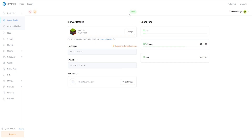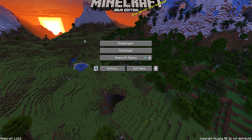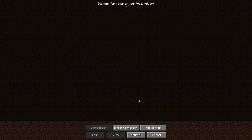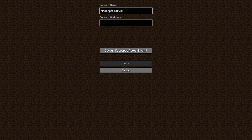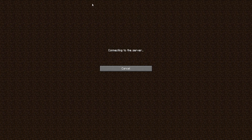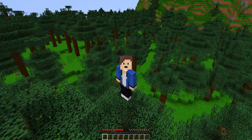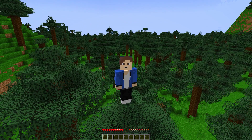My server is now online and everything is running. I'm going to copy this IP, then jump into Minecraft. In Minecraft, click on Multiplayer, then 'Add Server'. You can name the server whatever you want — just paste in the IP address we got, then click Done. My server has loaded up and I can have up to 10 players. Clicking on it loads us right into the Minecraft server.